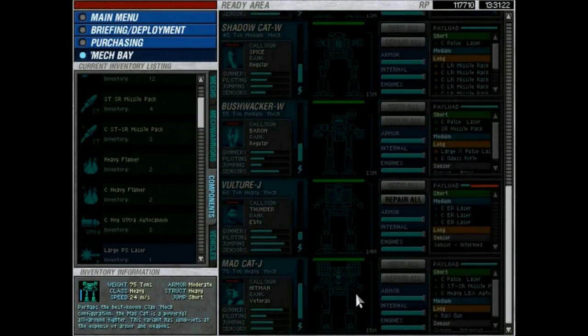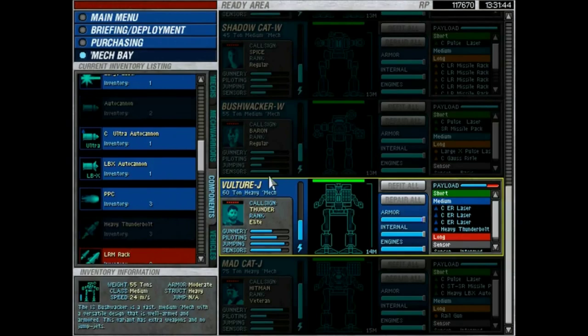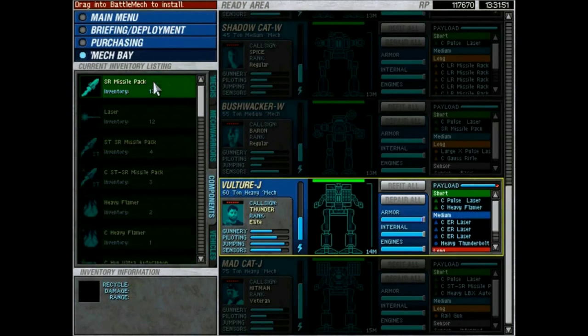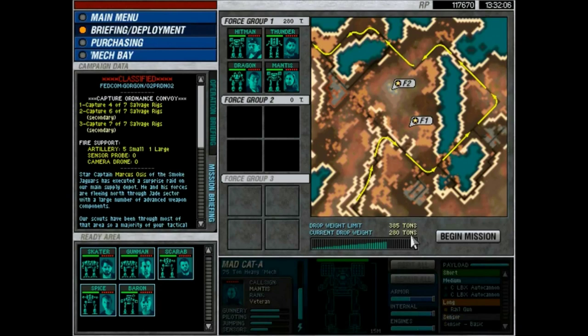We did take advantage of our mech repair bay last mission to get all our forces repaired, which is definitely good. There's a little damage to Thunder, but we don't have to spend a whole lot of resource points on that. We can use them for better purposes. Pulse laser, SRM - there we go, that looks pretty good for Thunder. So our current force is: Hitman, Thunder, Dragon, and Mantis - oh, that's a lot of tonnage already.